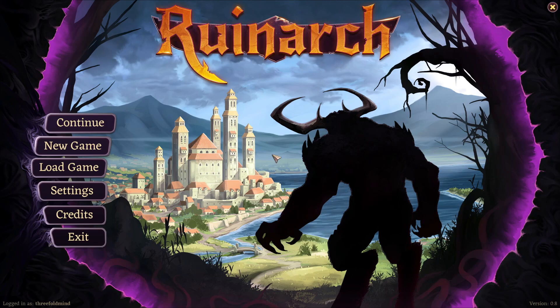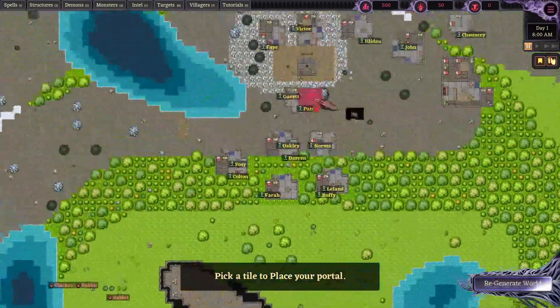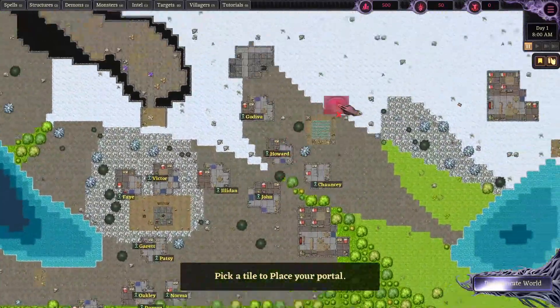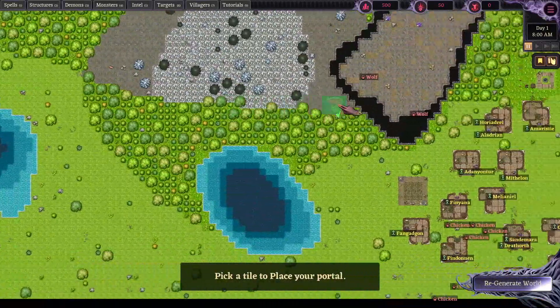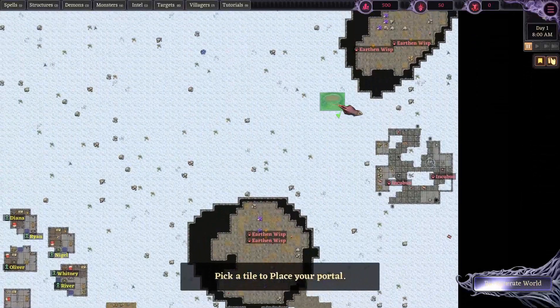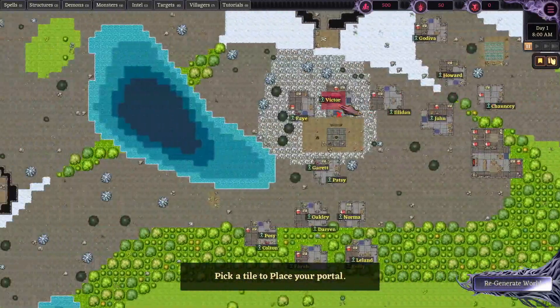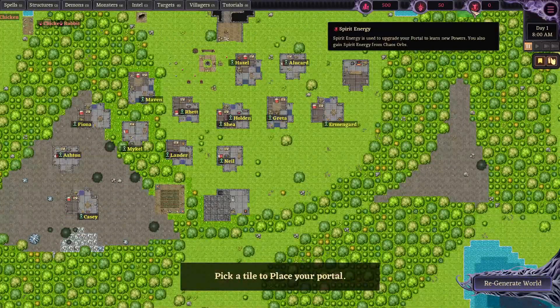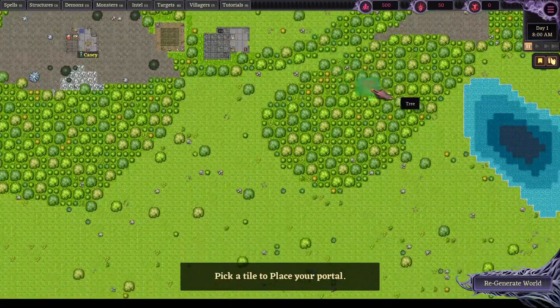In this world there are three factions: the elves, the humans, and the werewolves. Our job as the dark lord is to simply allow ourselves into the world. We can do this in a number of ways - we need to generate chaos orbs and spirit energy to allow us to level up our little portal, which you can see I'm holding right now.